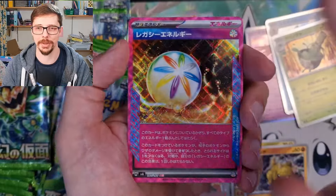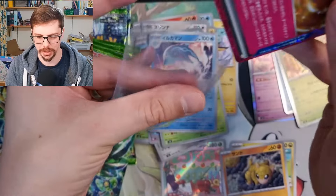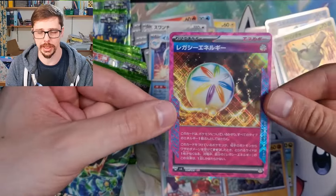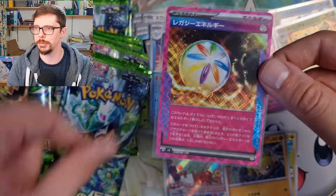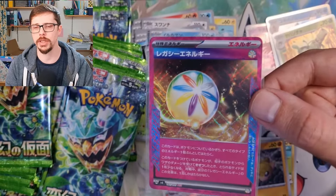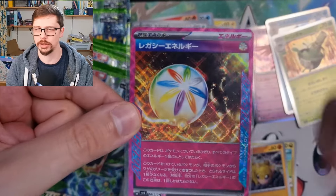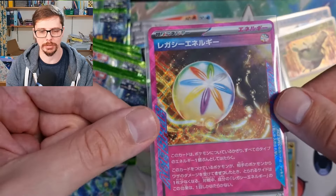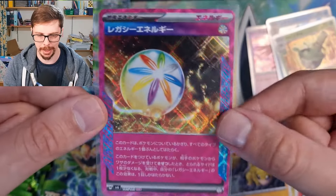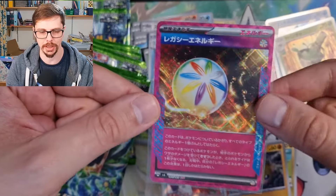Okay, this is the first time I've opened an A-Spec in Japanese. I actually had to look this up because I thought I can't keep doing this without knowing. The supporter is called Kieran, and this here is Legacy Energy. As long as this card is attached, the Pokémon provides every type of energy but only one energy at a time. If the Pokémon it's attached to is getting knocked out by an attack, your opponent takes one less prize card. I can see that being useful in some defensive decks — not too bad.